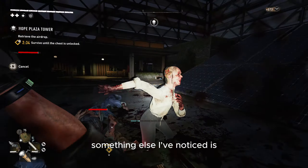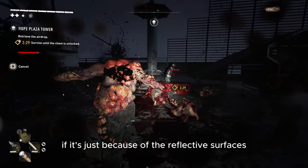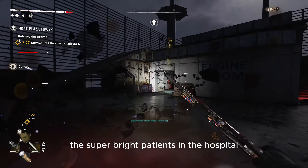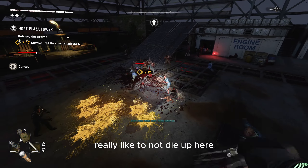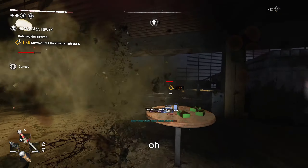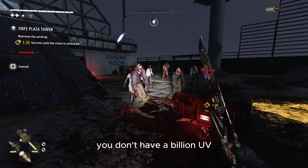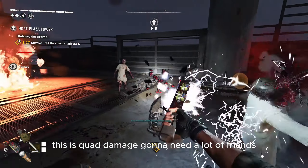Something else I've noticed is the flashlight is blindingly bright. I don't know if it's just because of the reflective surfaces and how close you are to so many zombies — like the armor that is also reflective, and the super bright patients in the hospital. It is searing my eyeballs. I really would like to not die up here. I don't know how else you're going to beat this if you're not cheesing it. You don't have a billion UV flares or the Kadoom shotgun. Quad damage — going to need a lot of friends.